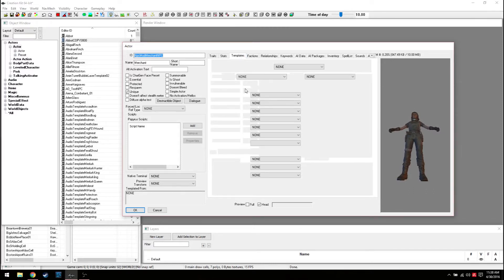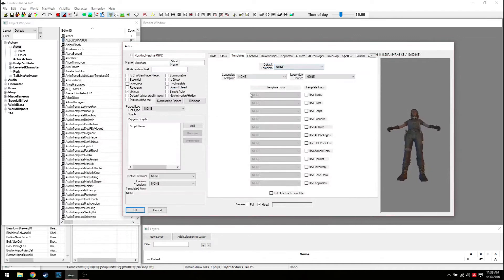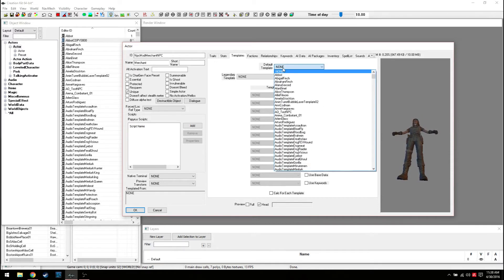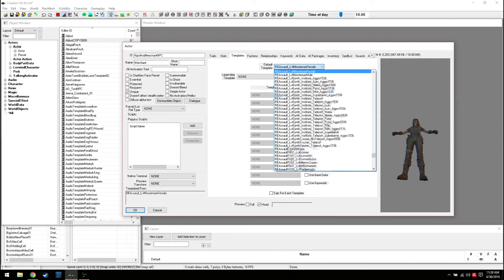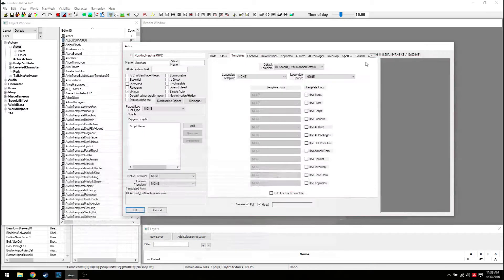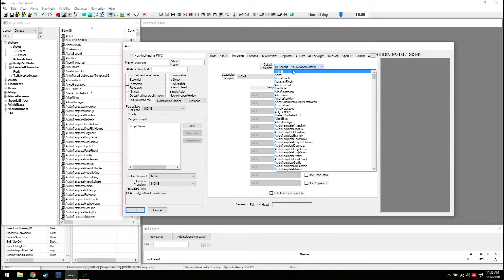Templates are a little different from what I'm used to. Default templates - let's say you wanted her to be part of the Railroad, you'd look for Railroad there. I kind of like making her an 'Assault Minutemen Female' template. It used to be attack types in Skyrim - I'm not really sure if that's still true.